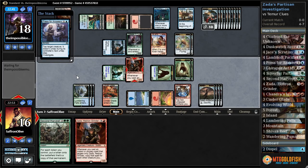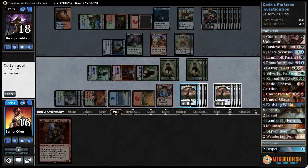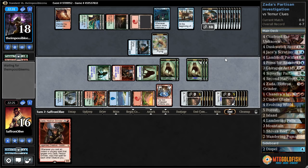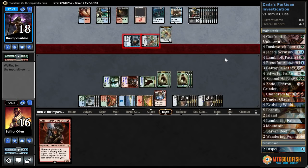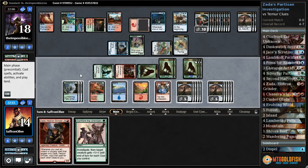Taps down some of our stuff, investigates. Second Harvest doubles up our tokens so we can deal five damage. One, two, three, four, and five. We're in a decent spot — our opponent's ahead but we're ahead on board, and anything that targets our creatures is going to be absolutely insane. Our opponent does get to keep drawing cards and investigating, which is annoying. But we have a lot of damage from our clues and we can basically wipe their board next turn.